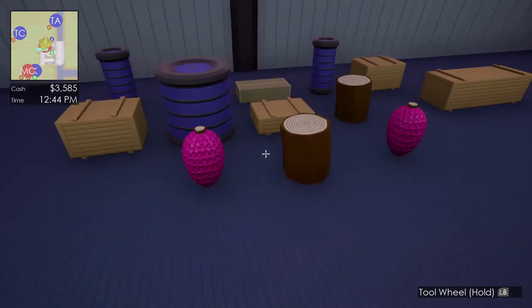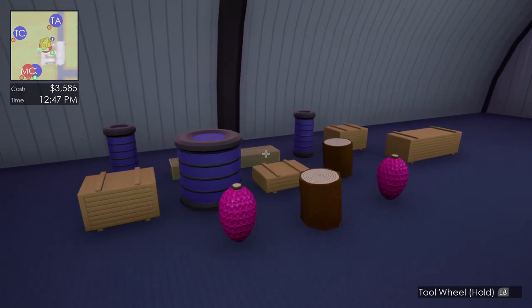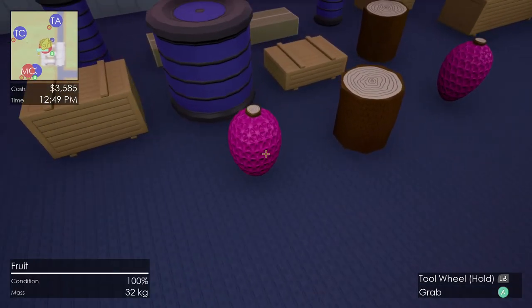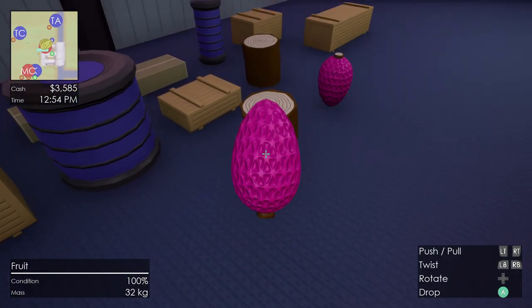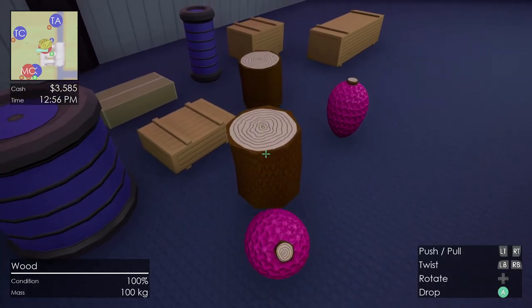I've also added a lot more variety to the cargo in this build. Here we have some fruit, which was in the game before, but now it just looks a little bit more interesting. Same with the wood.